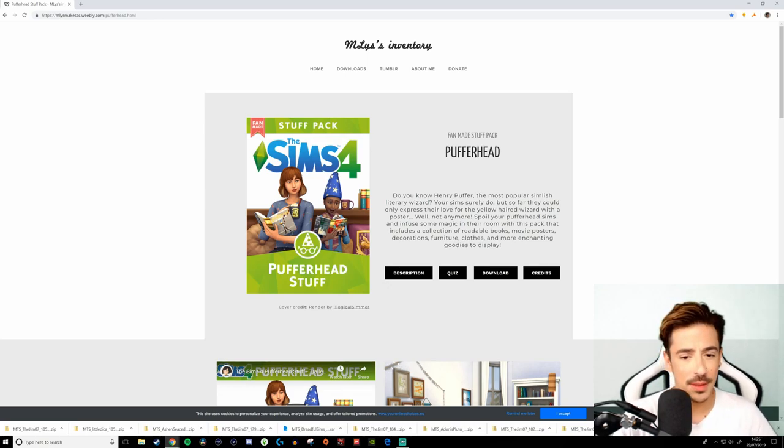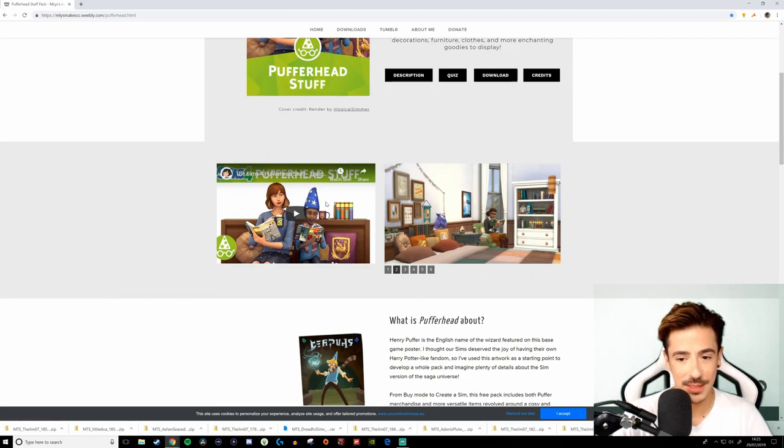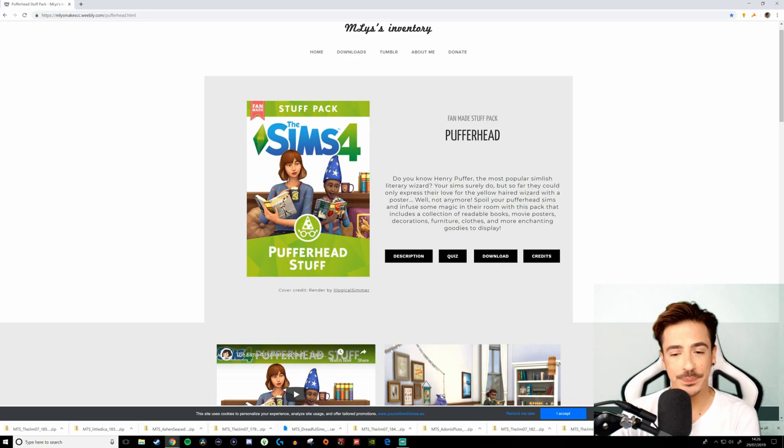It's by Miles Makes CC — I'm so sorry if I get your name wrong. Absolutely gorgeous. And Josh from Illogical Sims actually did the render for this stuff pack, so it just looks so legitimate and amazing. I want to make the child moving into this house a big Harry Potter fan — or Henry Puffer fan, as it is here. So we're going to definitely dedicate a full room to the Harry Potter stuff. I think the best thing to do now is go into game.